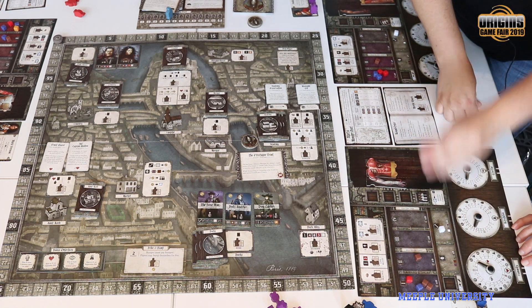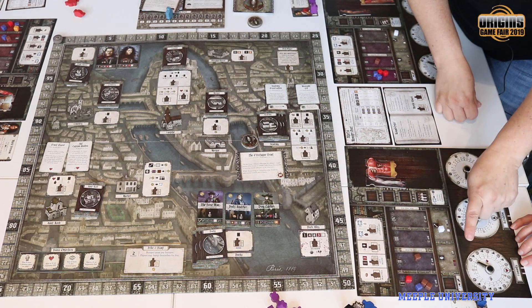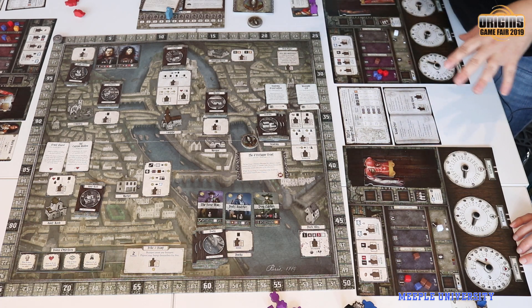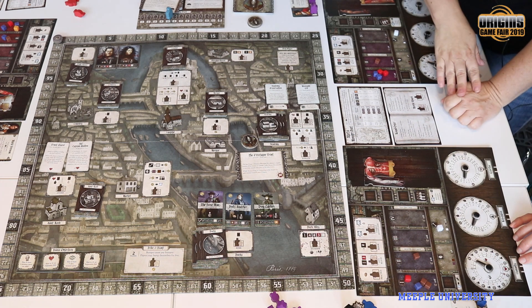You can also lose humanity, because if you're doing terrible things you're going to lose it. Once you reach negative seven you are blocked — you cannot gain or lose anymore — and at the end of the game you lose 20 victory points.